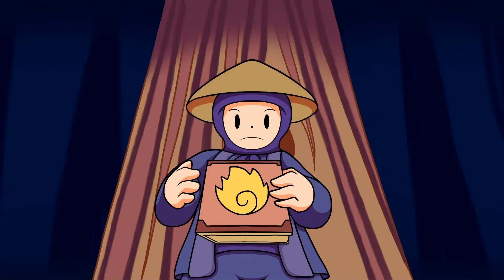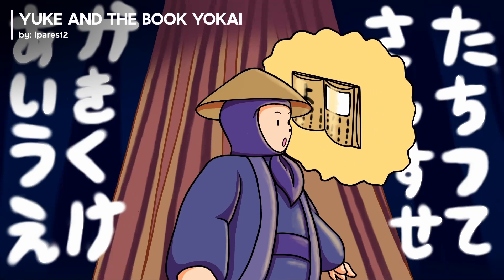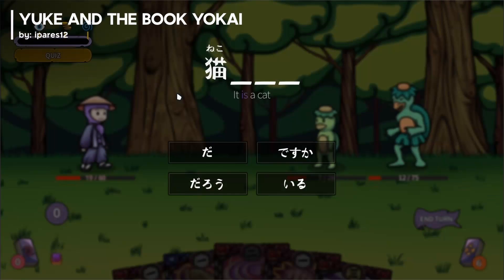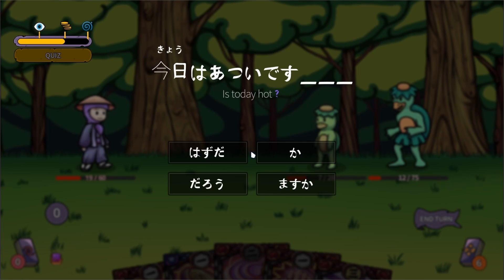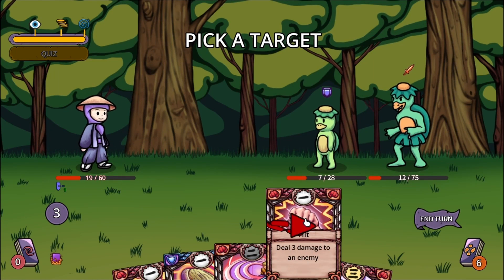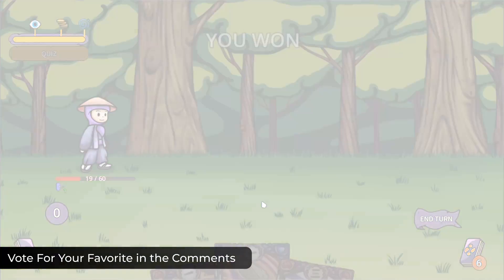Number two: embark on a thrilling language learning journey in UK in the Book of Yokai, a roguelike deck builder infused with Japanese charm. Hone your Japanese skills by learning hiragana, katakana, kanji, and grammar. Gather energy by answering quizzes, then unleash your newfound knowledge to defeat evil spirits.